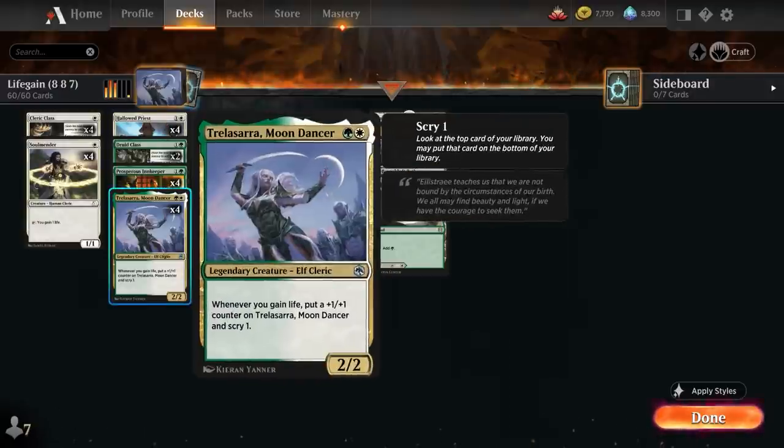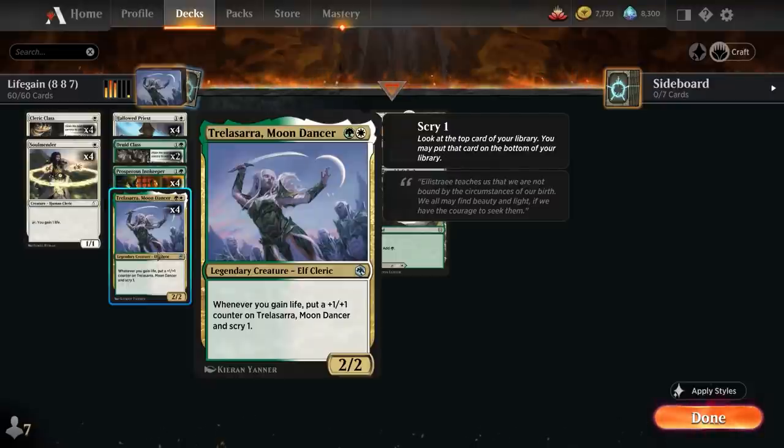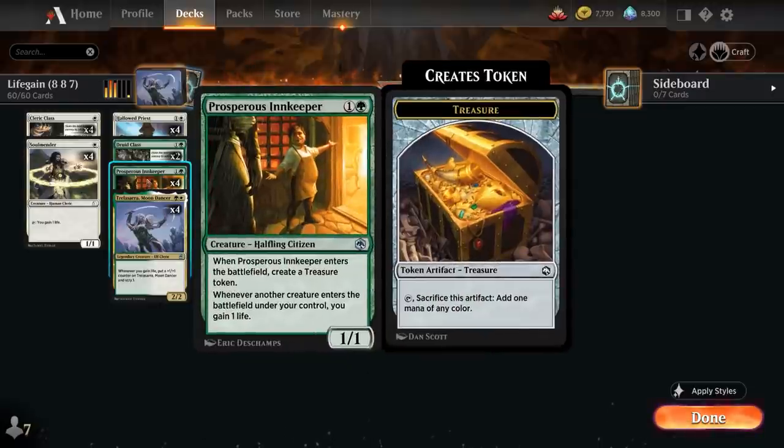The new addition from Adventures in the Forgotten Realms is the Moondancer, a two mana 2-2 legendary elf cleric saying whenever we gain life put a plus one plus one counter on it and we get to scry one as well — very similar to the Hallowed Priest. We also have the full playset of Prosperous Innkeeper, a two mana 1-1 citizen that when it enters a battlefield creates a treasure token to help us ramp, and whenever another creature enters a battlefield under our control we get to gain one life.